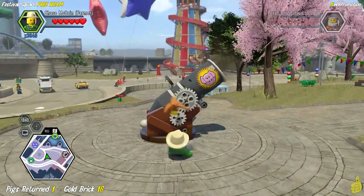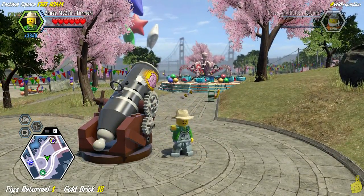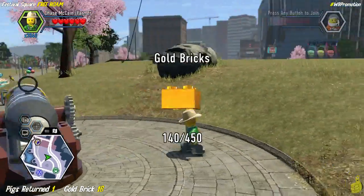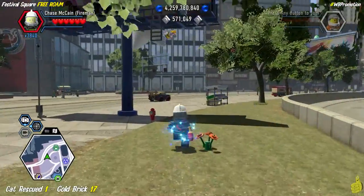We hop on old piglet and ride over to that bouncing green arrow, which takes us to the old cannon. It's time again for pigs in space! Piggy has officially been returned, and we've got five of the 22 knocked out, completing the one for the Festival Square area and grabbing that gold brick.